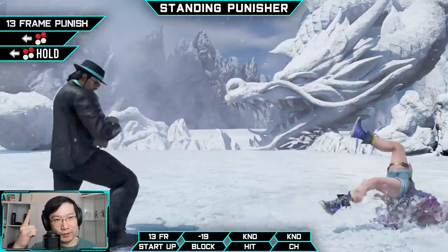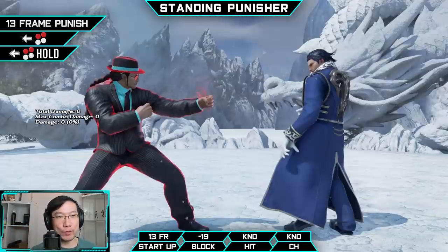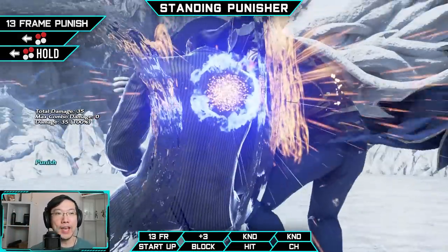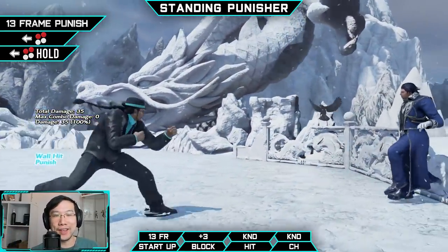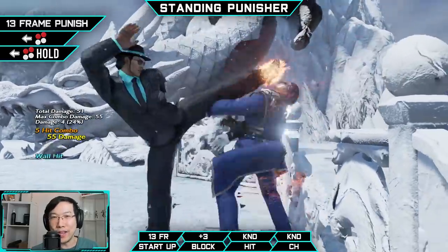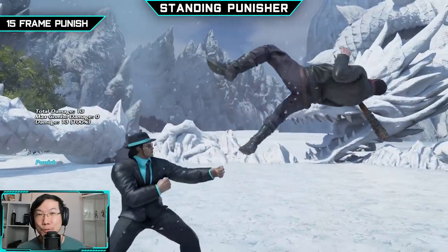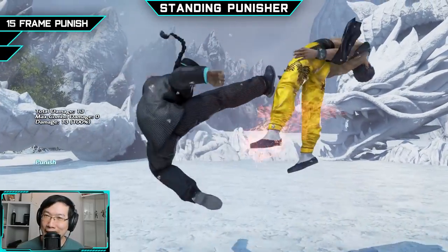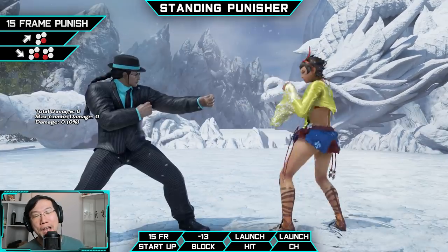At the 13 frame mark, Fang has access to his shoulder, Back 1+2. This attack knocks down, wall splats, and breaks balconies. When in rage, Back 1+2 hold is his rage drive — this will wall splat from all the way downtown and you still have plenty of time to run in and perform a combo. At 15 frames, Fang gets access to his hop kick, which is unremarkable and severely lacking in range.